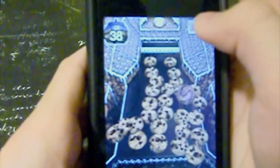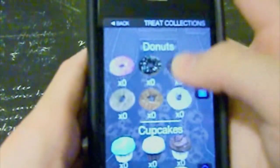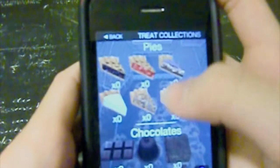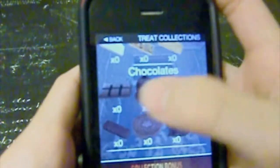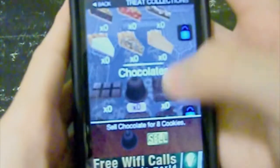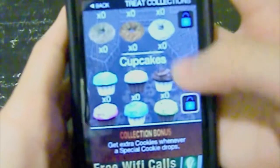Prizes include a variety of donuts, cupcakes, pies, and chocolates. Collecting everything will help unlock more benefits of the game, such as faster regeneration of cookies, getting extra cookies whenever a special cookie drops, having candy cane walls stay up longer, or even having special prizes appear more often.